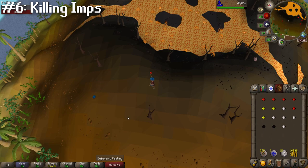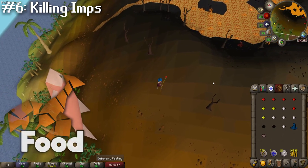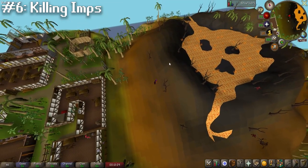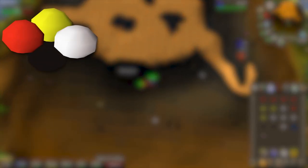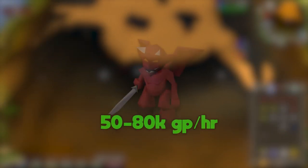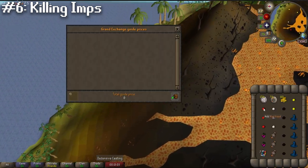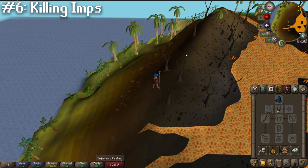Next up at number six, we got killing imps at the Karamja volcano area, and there are no requirements for this. I'd recommend bringing some food if you are a low level, as the imps and scorpions around the volcano can attack you. In general, it's best to stay on the western part of the volcano to avoid the scorpions. This is a really common spot for imps to spawn and they drop things like beads, blue wizard hats, and mine talismans, which can all be resold on the GE for a profit of somewhere between 60 to 80k — really good for people looking to train combat while making a little money.